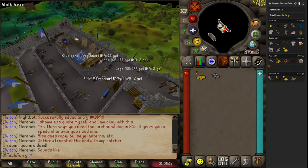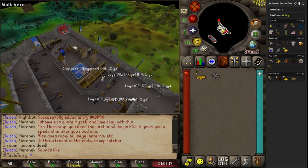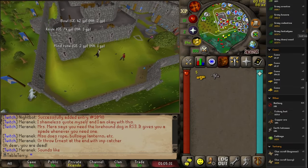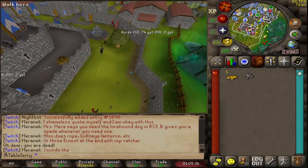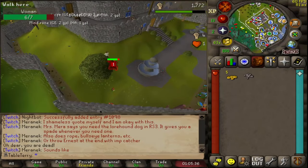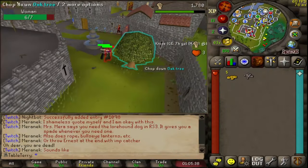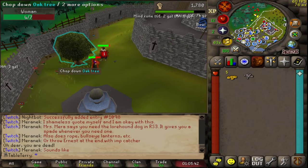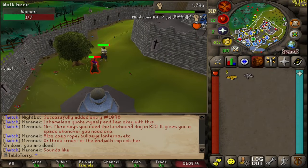We got our first clue scroll. What's the chance of getting one on that? I think it's like 1 in 128 — actually 1 in 90, better than I thought. Can I do easy clues on a free account? I don't think I can. It's just beginner, and I definitely wouldn't be able to do most of the steps. Ernest the Chicken goes after Dragon Slayer because we need a spade.